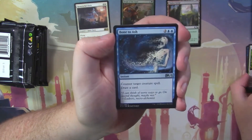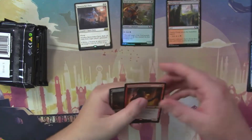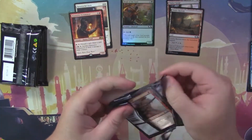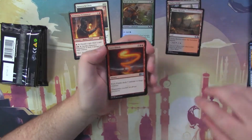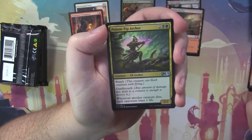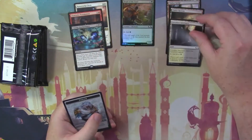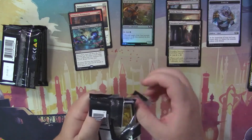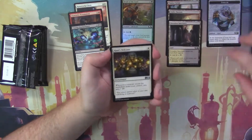Leonin Vanguard, Bone to Ash, Departed Deckhand, and a Dismissive Pyromancer — he's so dismissive of the fact that I think I'm ever going to pull a Bolas or a Chromium and not just have to buy them myself. This will be the first time in a long time I'll have to buy Mythics from a set to complete my binder. Fiery Finish, Siege Breaker Giant, Poison Tip Archer, and a Fraying Omnipotence — with another Tapland. Three for three on the Taplands.